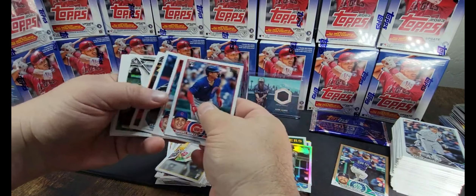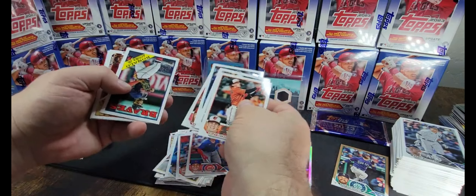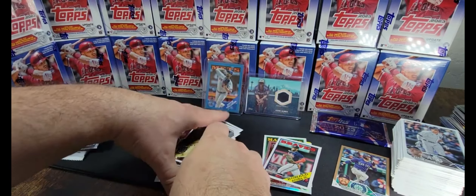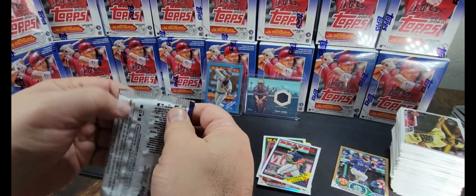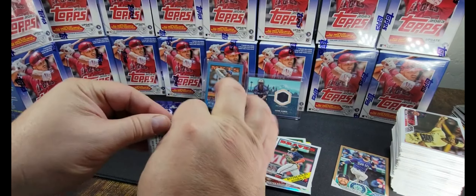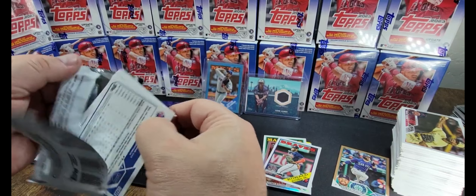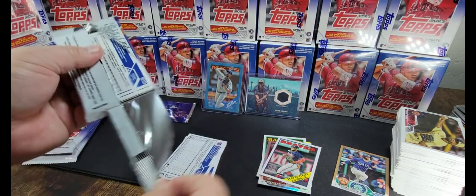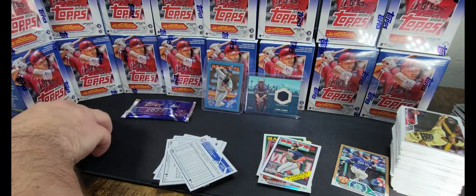Adley. Ronald Acuna Jr. — Ronald Acuna Jr. 35th Anniversary, team cards. So far you can see that this hobby box — it's not full of amazing stuff. Got some cool stuff, but I don't think we got anything where we'd say 'oh, we hit it.' You know it's always fun to hit something. I love my autograph cards, I love my red foil cards.